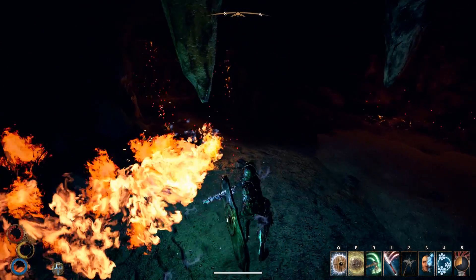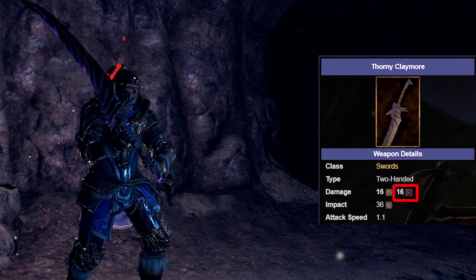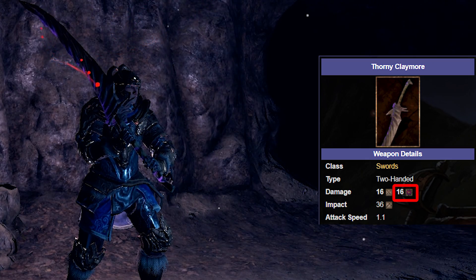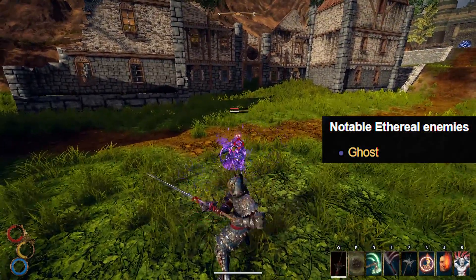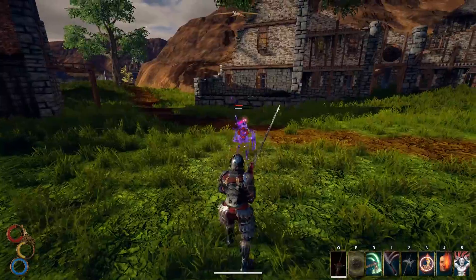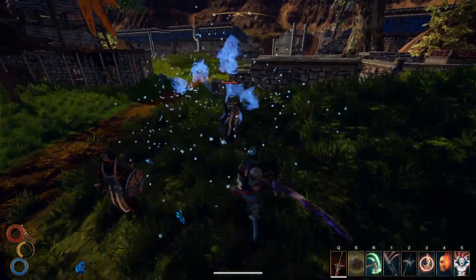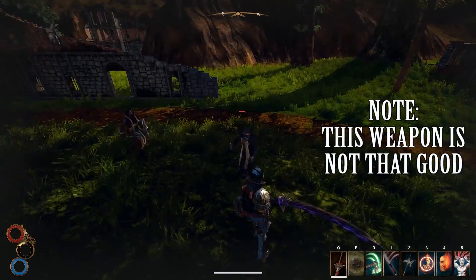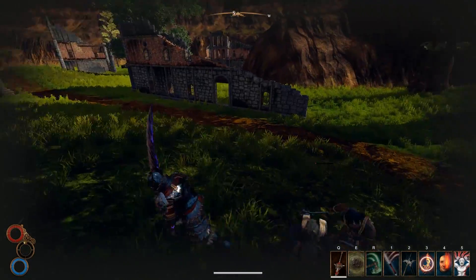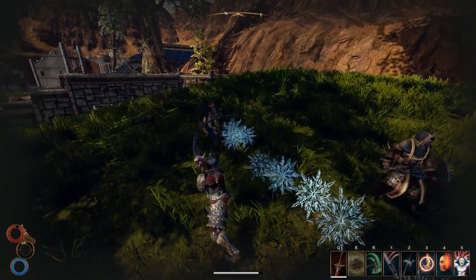If neither fire nor frost suits your style, the eternal elemental effect might be your choice. Unlike fire and frost, eternal doesn't have a damage-over-time effect, but it's essential when fighting undead enemies like ghosts — your physical damage is almost completely useless against undead, while eternal will just shred them. This element also does solid damage to nearly all enemies in the game, since to my knowledge no NPCs have eternal resistance, making it a great choice in every combat situation.